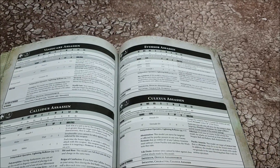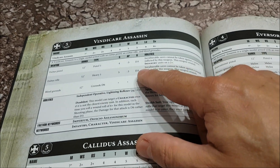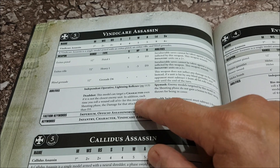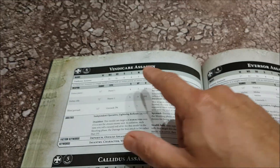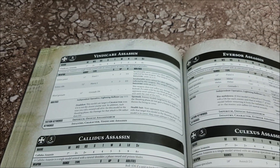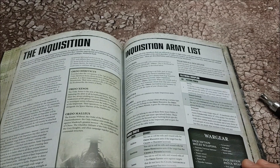Then we're on to the Assassins - four Assassins. The Vindicare does d3 wounds with the Exitus rifle and can target characters. If they roll a six when rolling to wound, that does d6 wounds rather than d3. They don't get benefits for being in cover for their targets. Not as brutal as it could be, but still pretty brutal.